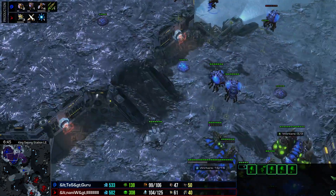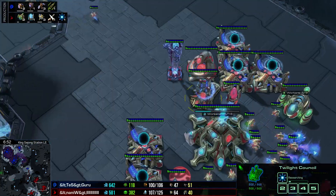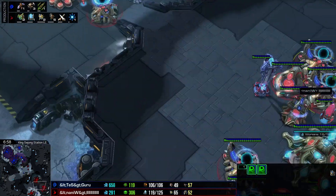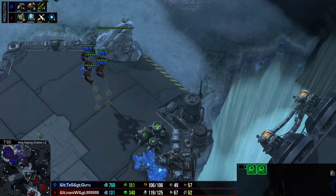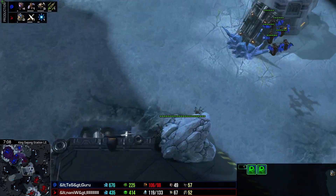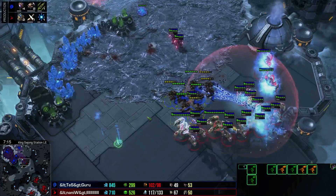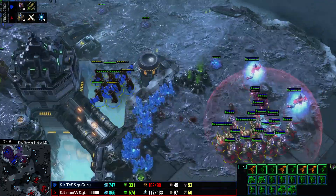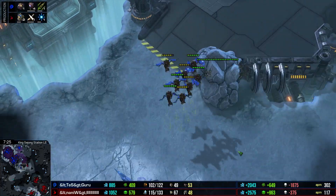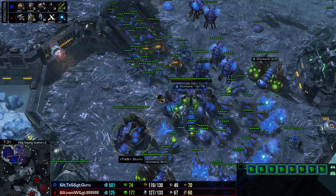The main point here is the Mutalisks for Guru — he's already at 5 and going to be at about 10 instantly. Naniwa is just starting Blink, but it's only powered by one Pylon, so the Mutas can kill probes, force Warp-ins, and unpower buildings. While the start of the game was bumpy for Guru, he's now in an amazing position. However, he actually pulls the Mutas back, which could be a wrong call — it might have been better to just go for a base trade. He managed to pick off the Warp Prism, which is big, but Naniwa has a scary army and can likely push regardless.